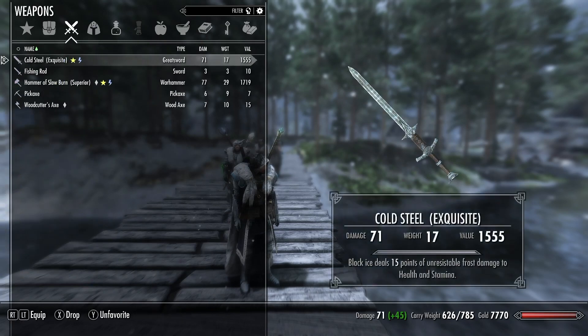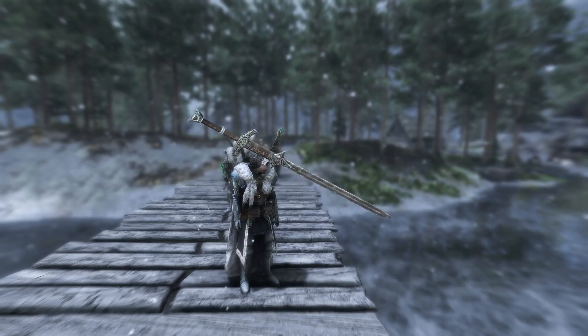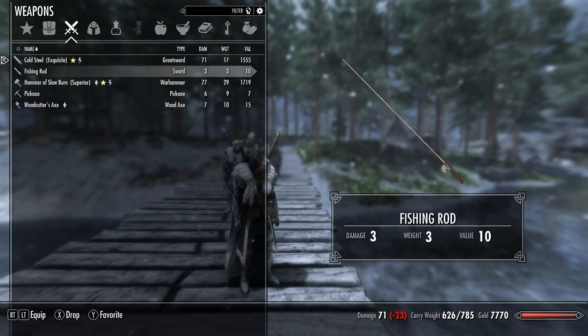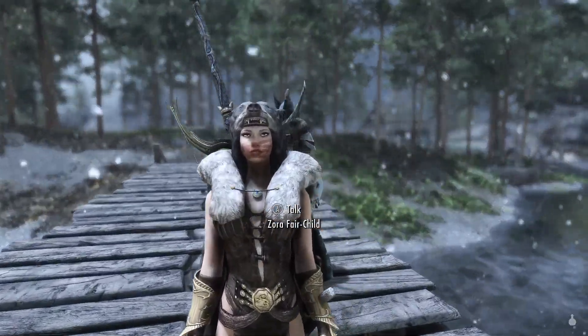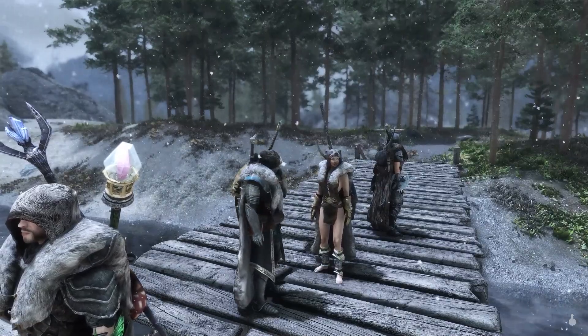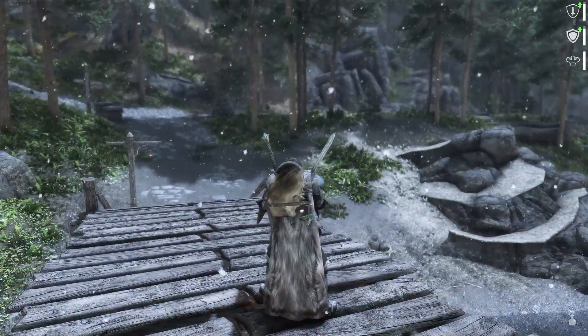When we went to Whiterun, we also got our new sword — a Skyforged Steel Greatsword given by Jarl Balgruf along with our new player home in Valtheim Keep. We had it upgraded at War Maidens to Exquisite. It's the same damage as the Beast Greatsword we had before. We still have our glass hammer, and we gave our old sword to Zora. One of these days we'll probably take away the Nordic Hero Axe since she isn't using it.